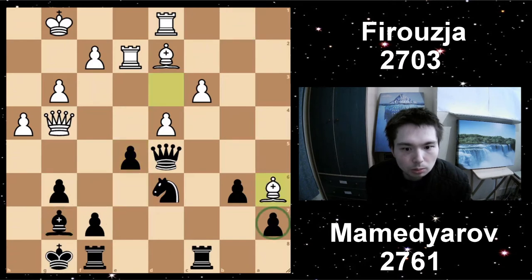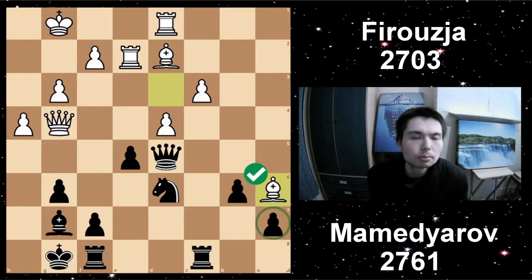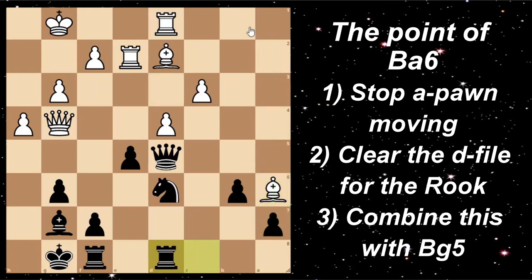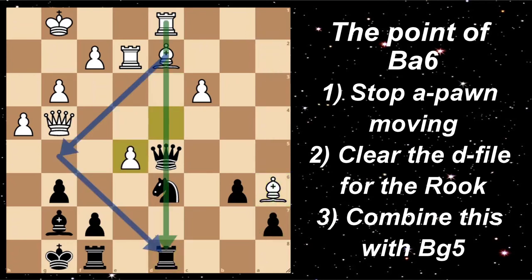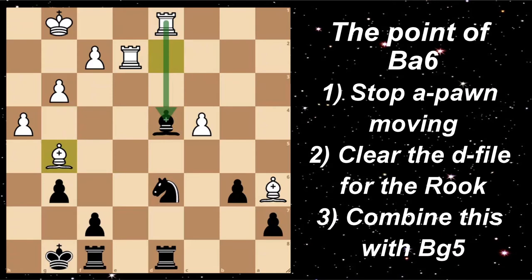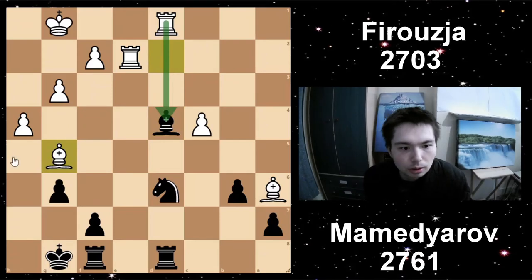Bishop back to B1. One option was actually Bishop A6 — a really cool move pointed out by the engine. The point of this move: it attacks the rook, but it's to stop this pawn advancing. You attack the rook, let's say you go Rook D8 — D takes E5, just like that, opening the file for the rook. If Bishop takes E5, then C4 attacking the queen. So after Queen D4, if you offer a queen trade — take, take — and Bishop G5, all of a sudden White is taking over. Bishop G5, you attack the rook, and the rook attacks the bishop. So this was a really cool option with Bishop A6, rather than what White played, which was to tuck the bishop back to B1.